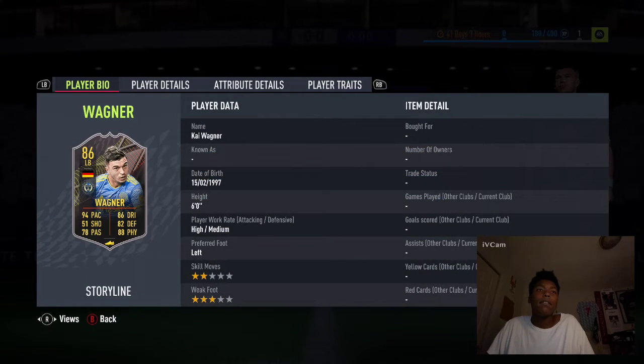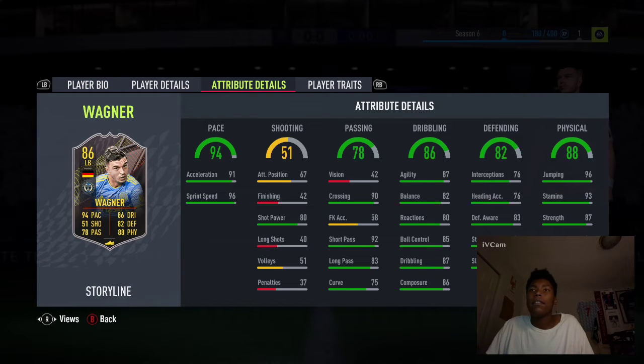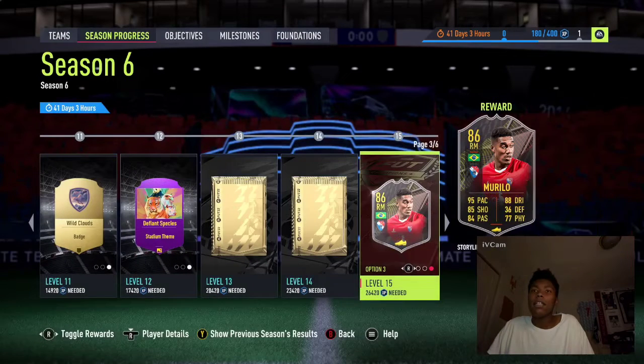Left back from the MLS - we got a left back from Philadelphia Union, Wagner: 94 pace, 86 dribbling, 82 defending and 88 physical. I'll tell you, that's not bad either.